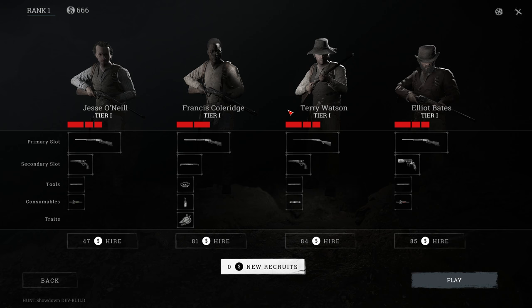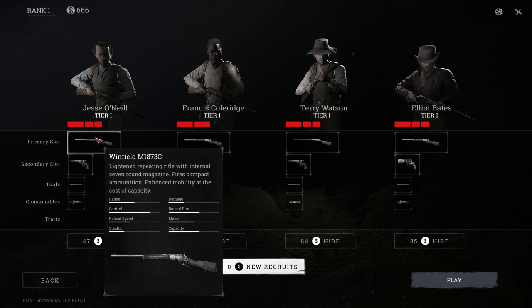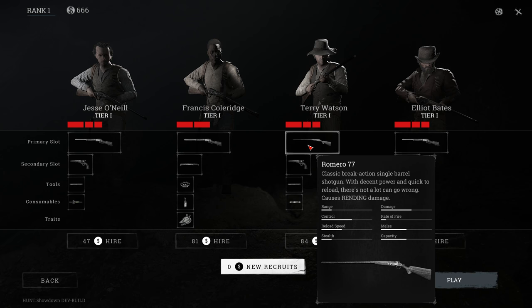These guys all come with a primary gun. A Winfield, and another Winfield but this is a different one - this is the basic version and this is the C which is a lightened version. If you look at the stats, the main thing that changes is the capacity, because this one has more mobility but at the cost of capacity. This one has a Romero 77 which is a break-action single barrel shotgun, so this is a rifle and this is a shotgun.